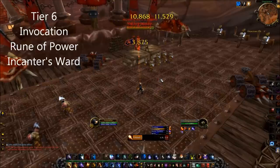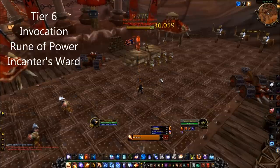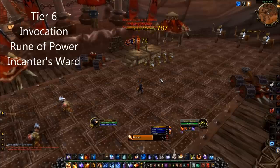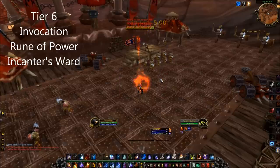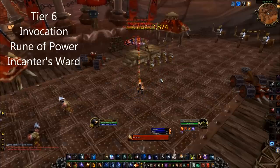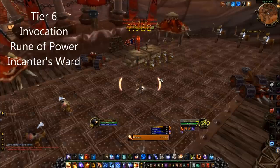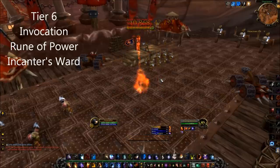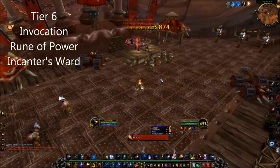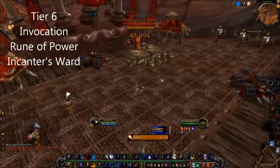Invocation is best used for encounters requiring a surge of damage and whenever there is no periodic raid damage going out. It's also technically the best on most fights involving little to moderate movement. You must complete the evocation cast to get the damage increase — if you're forced to move before the cast finishes or get interrupted, you completely lose the damage bonus. This talent reduces the cooldown of Evocation to 10 seconds so you can try again. Be sure to cast Evocation every 40 seconds to keep up your damage buff.